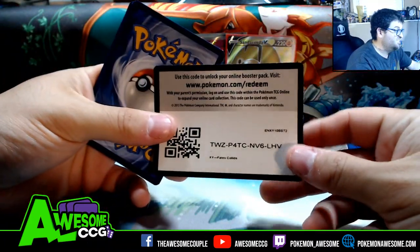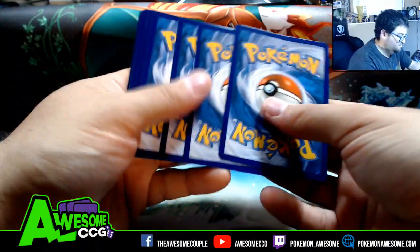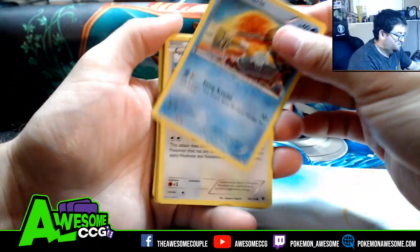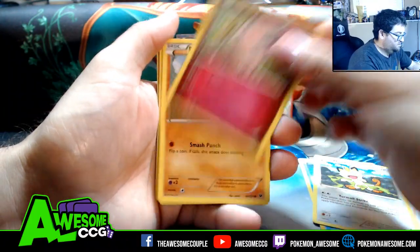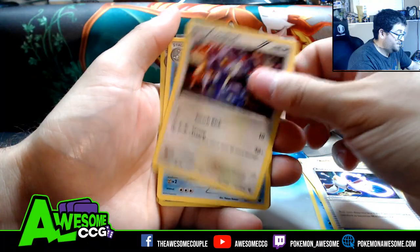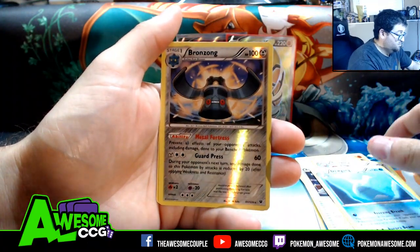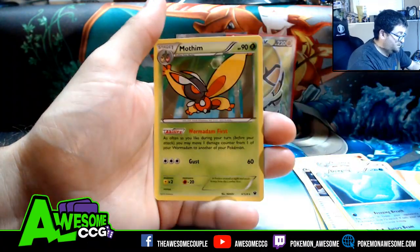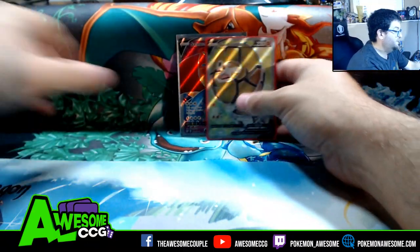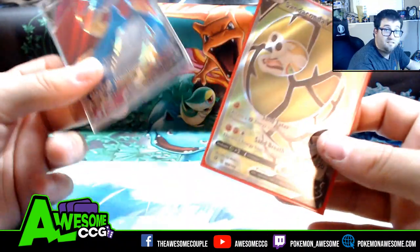Alakazam or bust! Binacle, Jigglypuff, Bronzor, Alakazam Spirit Link — where's the Alakazam? It can't be in this pack. Bronzor reverse. We tried, everyone, we tried, but we got two full arts out of five packs — that's pretty good.